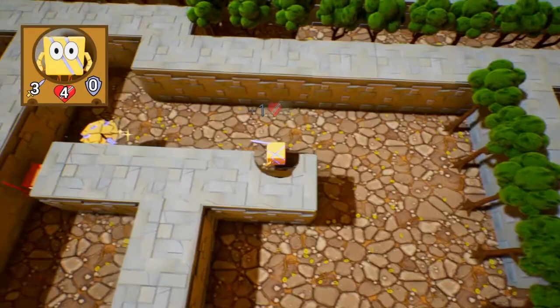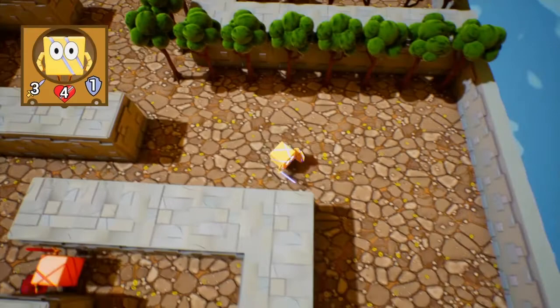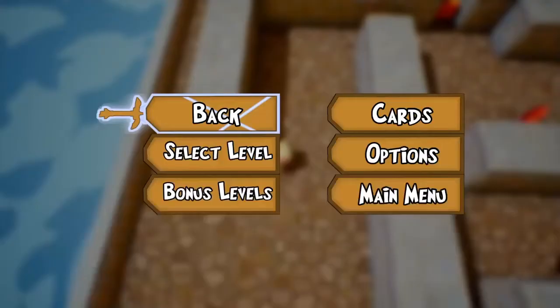That's it. I think I have time for the next level. Let's go to the exit gate — don't forget to grab the card. Damn, I got that card so many times. We beat it first try, and you get a gold trophy: Level 40 Complete.